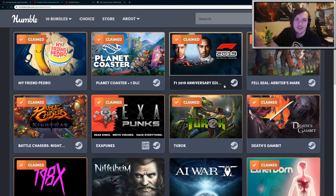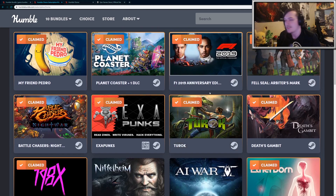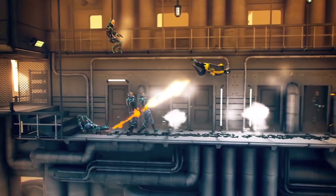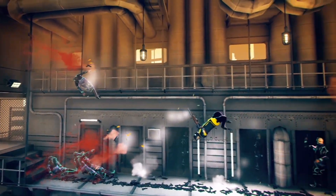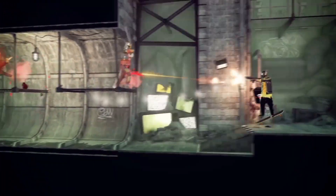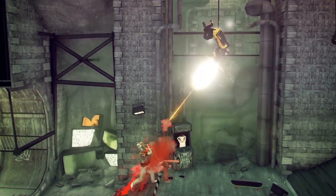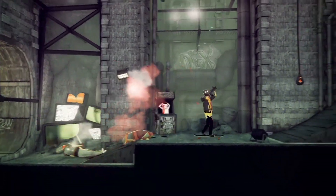As you can see, all the claimed ones are the ones that I decided to get — mostly the ones I didn't already own. So let's go through them one at a time. First up we have My Friend Pedro, which is an action-packed, fast-paced side-scrolling shooter with a lot of slow-motion mechanics and levels that make you feel like you're in the midst of an action movie. It's very enjoyable and has overwhelmingly positive reviews, so I'd highly recommend trying it out.